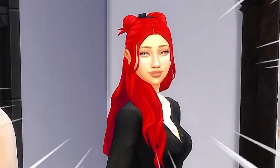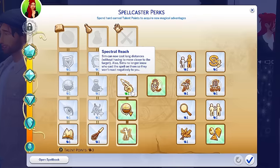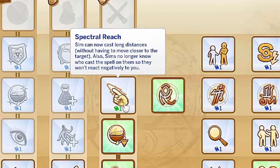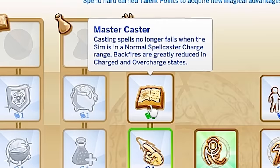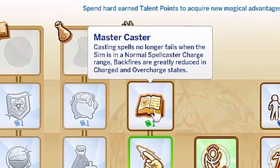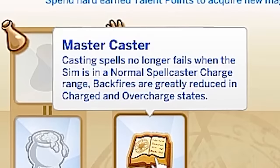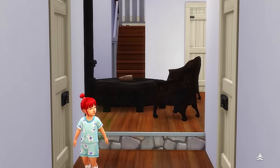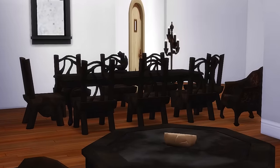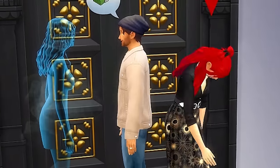And even though this was a more mundane approach, this was such a magical moment — and that made her become a spellcaster master. Jackie Freehouse has officially removed all of her curses. They're no longer showing up. We have more talent points, which I'm going to use to unlock spectral reach, meaning I can cast from longer distances, and I'm going to unlock the master caster, which means casting spells no longer fails when the sim is in a normal range. I am sending this poor girl to bed.